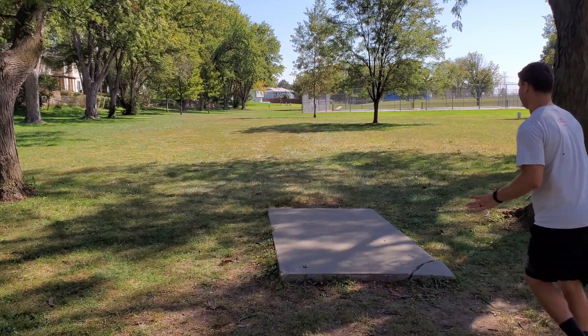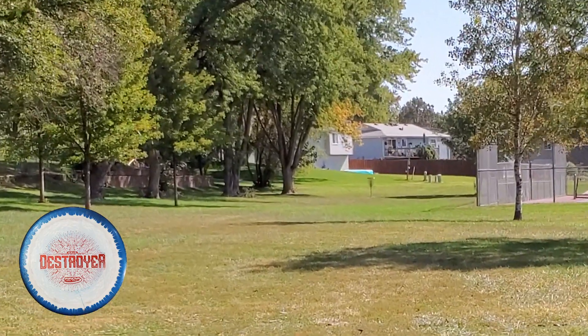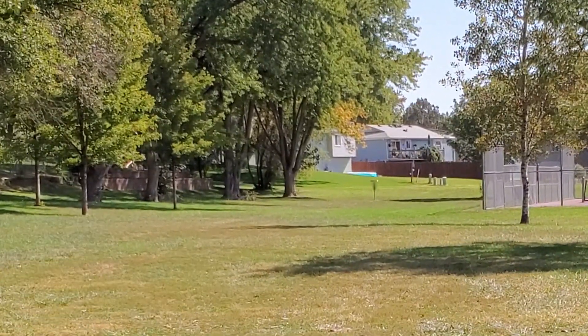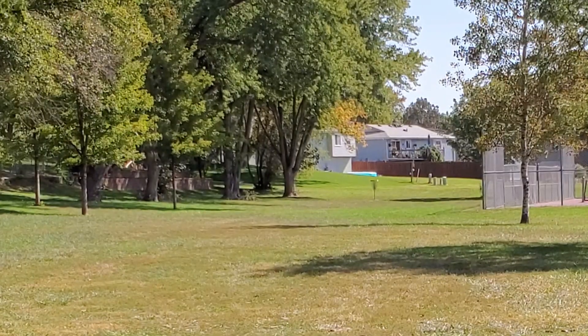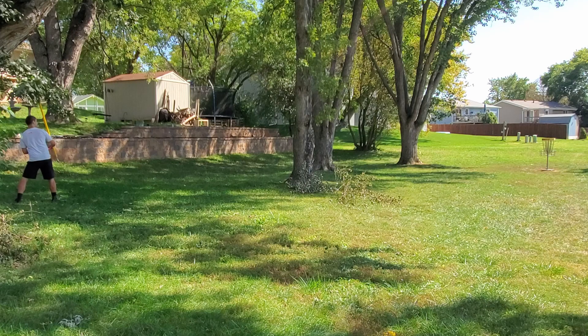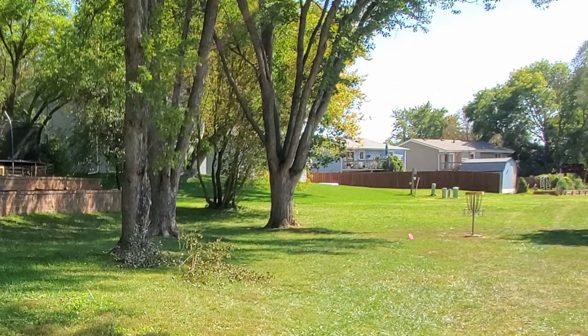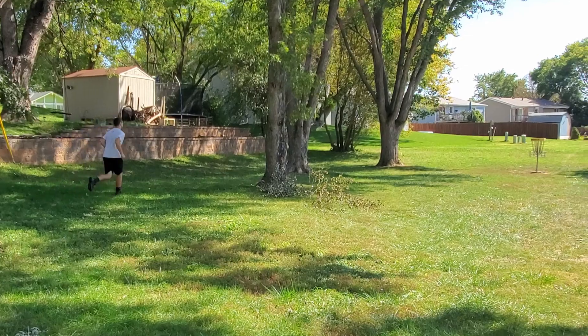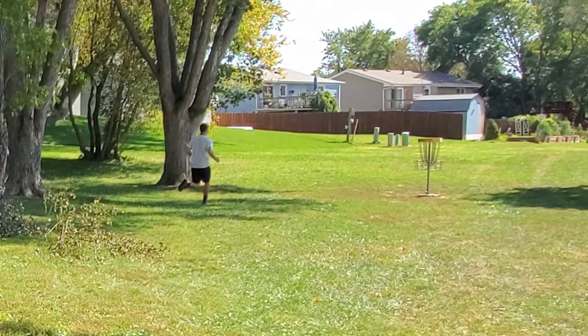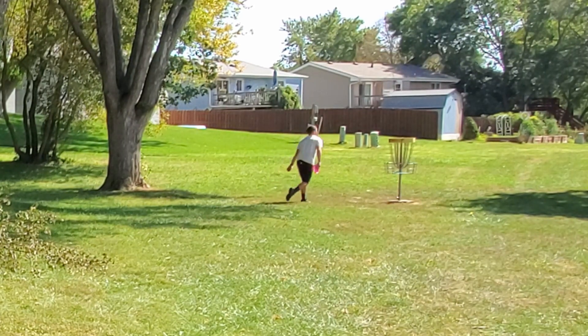407 feet for hole 9, the last hole on the course. I went with the turnover play. We've got the headwind, so it turns the Destroyer just a little bit, but it's still a very stable disc, so it stabled out on me to the left. I kind of got stuck behind these trees and had to hyzer around the tree in my way, but I got some decent ground play. It rolled toward the basket and should be close enough to tap in for a par to stay 3-under at Aspen Disc Golf Course.